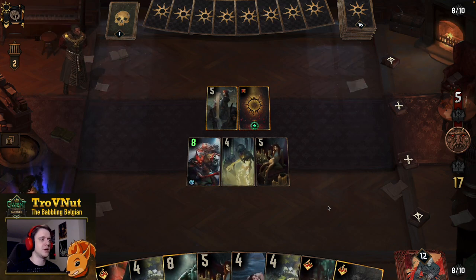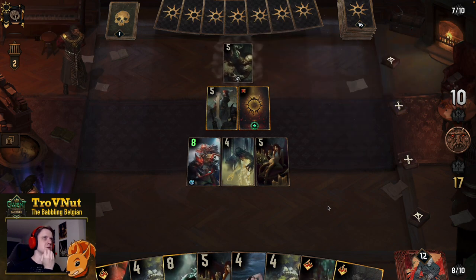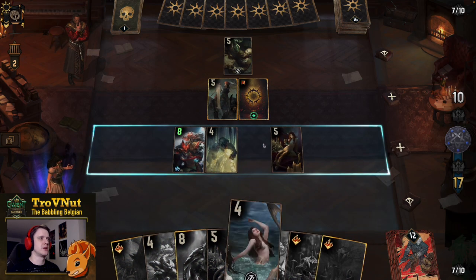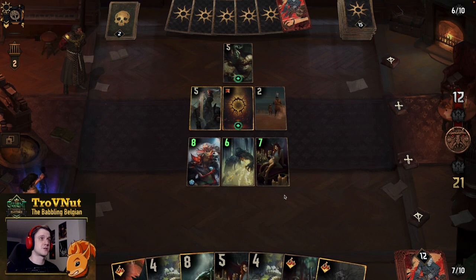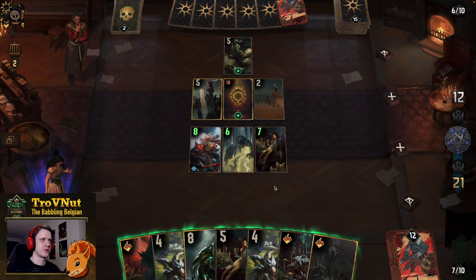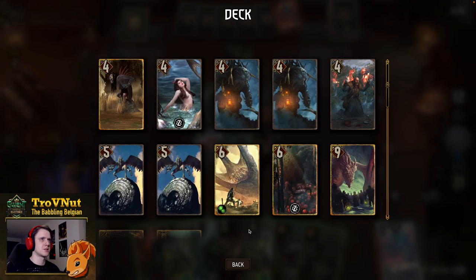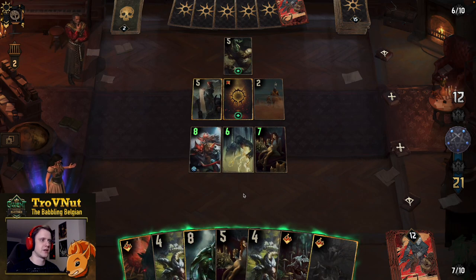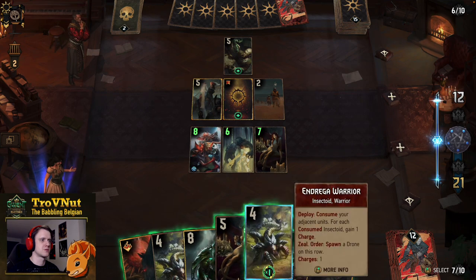I'm going to bait out the first lock with Siren. They respond with Tourney Joust on the Siren, which triggers the death wish. Things get a bit awkward with my consumes since they fit in between, but I generate a big unit from it. I could get another Siren just to get rid of the tutor, but then I don't have the tutor for later — although there are like three locks anyway, so I don't really need to bait them out.